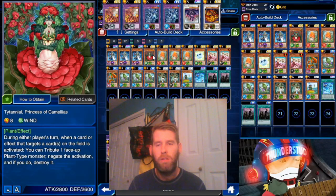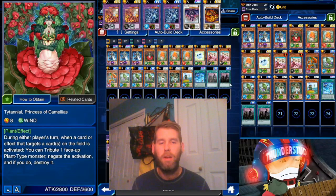We're using Titanial, the Princess of Camellias. She was not around when Sylvans were hot. She's very strong. During either player's turn, when a card effect that targets cards on the field is activated, tribute one face-up plant monster, negate the activation, destroy it. She's probably the strongest plant we got, and it's a pretty good effect because we usually have our field pretty clogged with all these monsters.